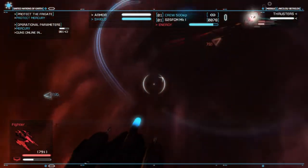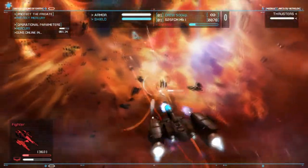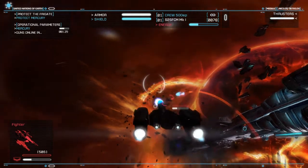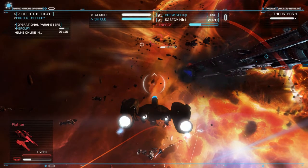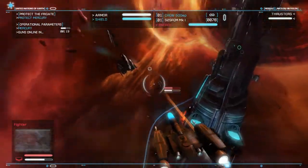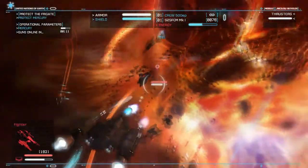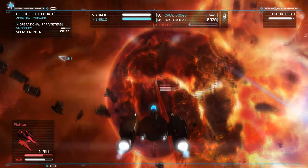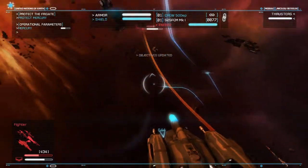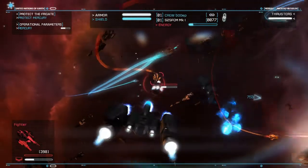Next one is here. I want to try getting that armor upgrade, which means we have to — whoa, whoa, whoa. Okay, I'm going to pause the game. Let me get this under control. Okay, we're good, we're back. I want to try getting the shield upgrade, and to do that we have to block every torpedo, which is going to be rather difficult. Sink the cannons. Direct hit. Nice, there we go. Good kill.